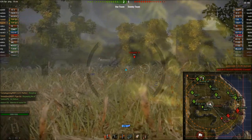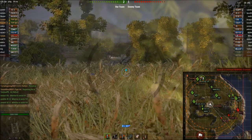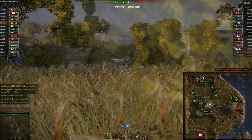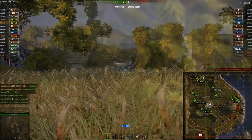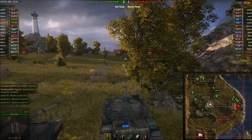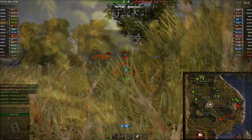They can already see that the IS-3, FCM, and the T-29 are advancing on the 9-line. That's a pretty dangerous combo of DPM, armor, and alpha strike, so they're going to have to watch out for that. Our team's tanks on the 9-line might have some trouble.